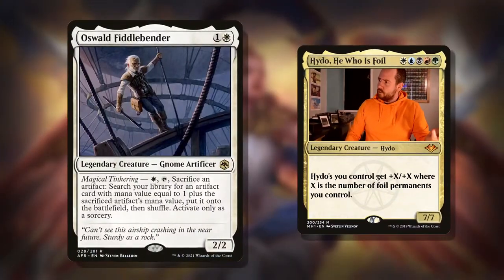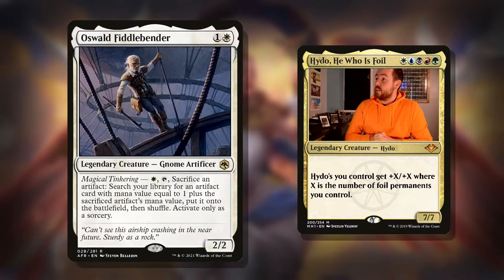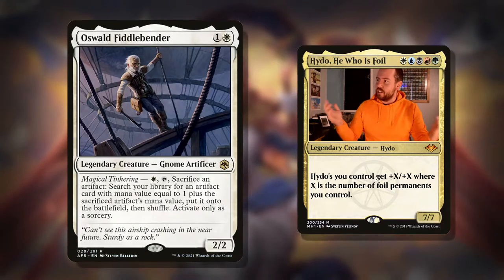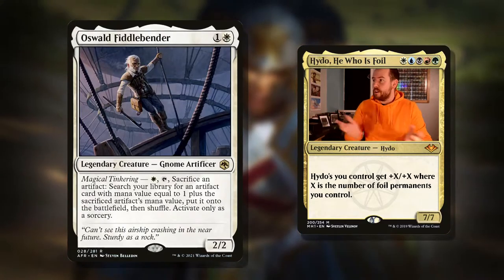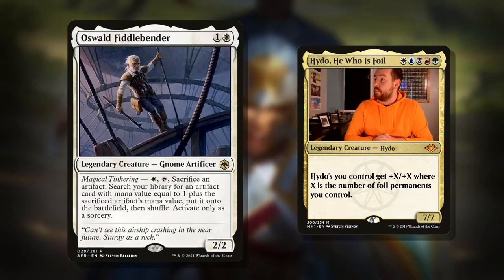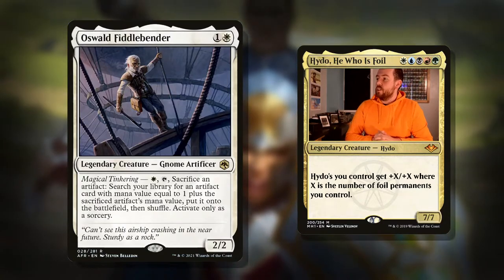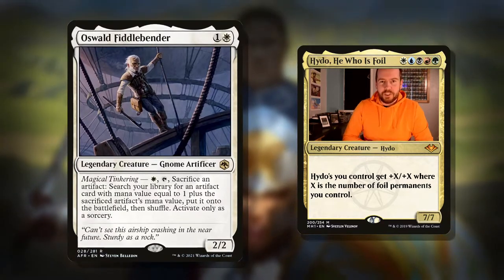It's all rather bizarre. There's a lot of cool things including a bit of gnome action with Oswald Fiddlebender, which is a wonderful name — two mana for a 2/2 legendary creature, Gnome Artificer. He does some magical tinkering, which I assume is a Dungeons and Dragons sort of thing. You can pay a white, tap him, sacrifice an artifact, search your library for an artifact card with mana value equal to 1 plus the sacrificed artifact's mana value, put it onto the battlefield, then shuffle. Activate only as a sorcery.